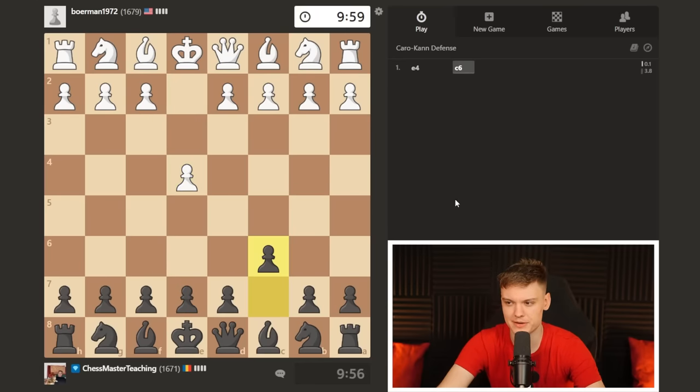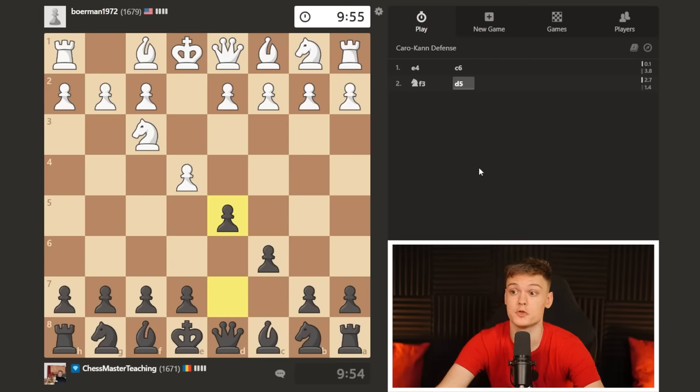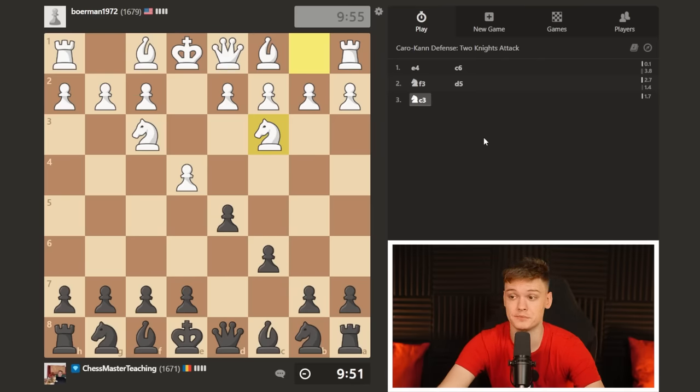Welcome everybody — managed to find another black game, going for the Caro-Kann, curious to see what chess.com has in store. And apparently we get served the Christmasy two knights. There are many ways you can actually play against the two knights.